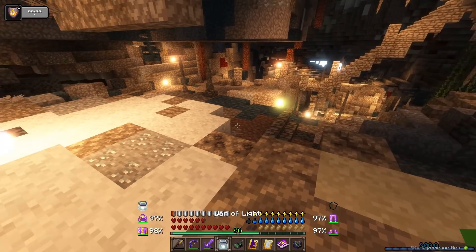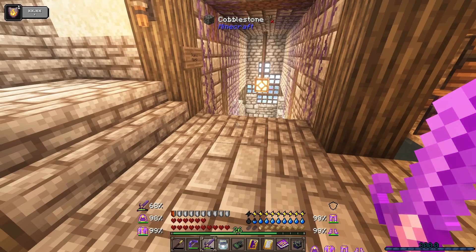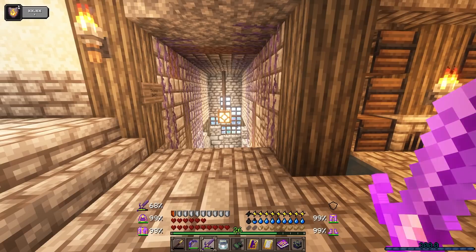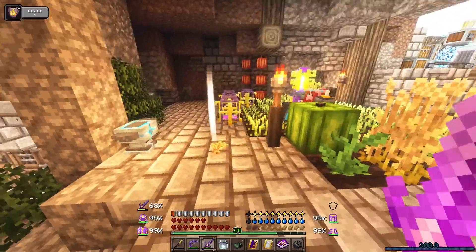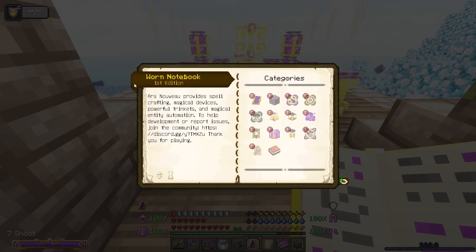I'm trying to pick up my light — wait a minute. I was just randomly given an end portal frame. Was that one of the things that enderman dropped? Everything can seemingly drop something reactive here. It's definitely a nice gift, but it's an unbreakable block — interesting that we got one even though it's basically useless in this modpack.